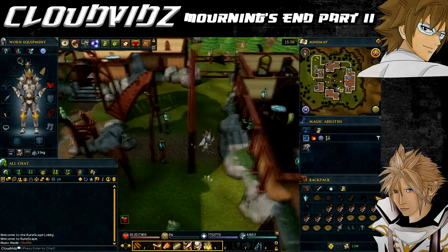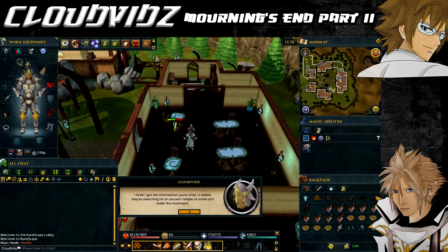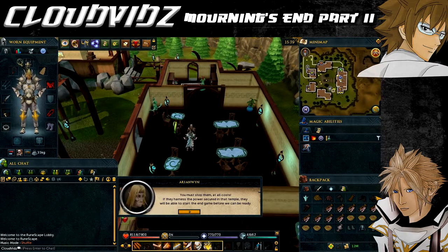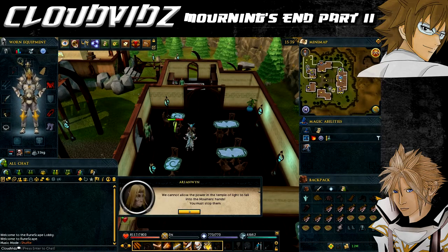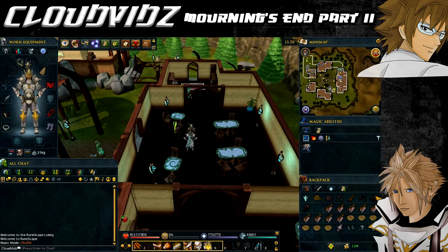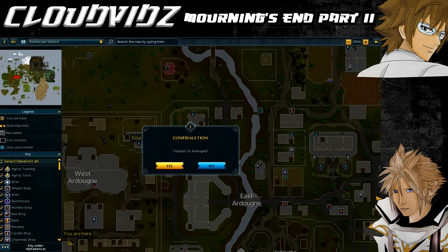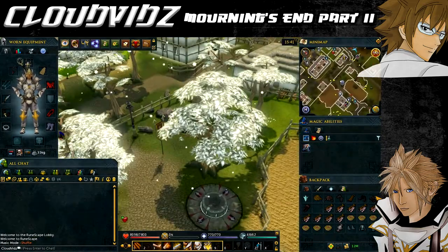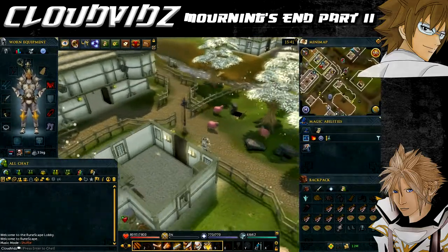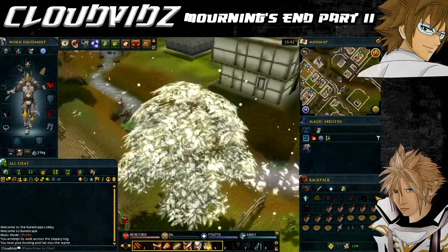Once you've found him, you'll report that they are seeking access to an old temple you discovered in the previous quest. He'll realize they've rediscovered the Temple of Light and that you need to stop them at all costs. Agree to do so and then you'll need to return to the mourner base to see whether the key required to the tunnels is ready yet. We now need to return to the mourner tunnels in west Ardougne, and obviously we'll need our full set of mourner clothes to gain access. You'll also need a couple of free inventory spaces.